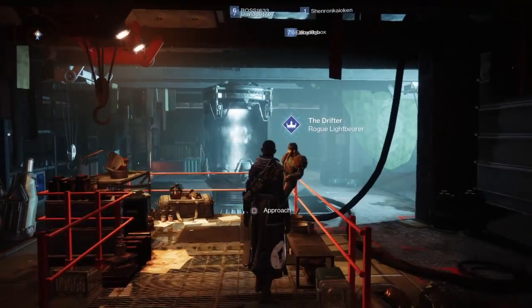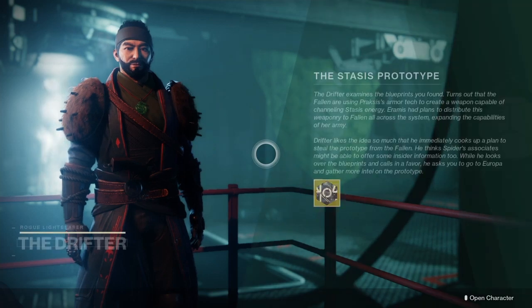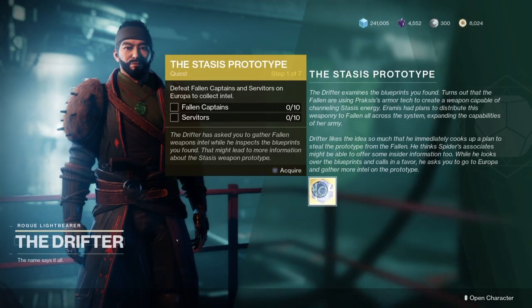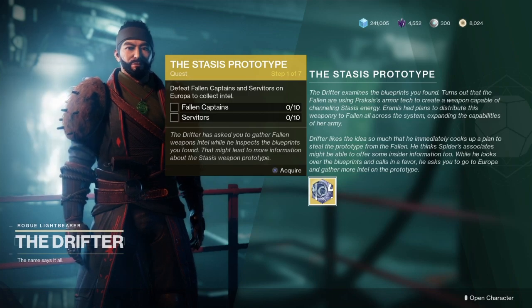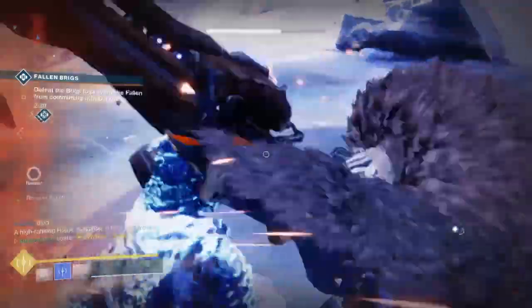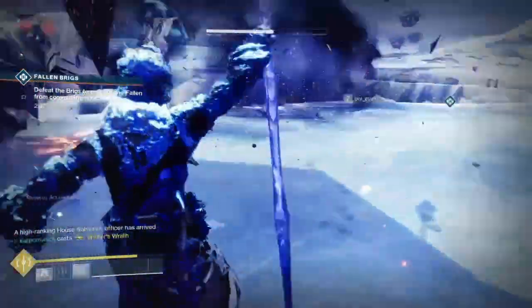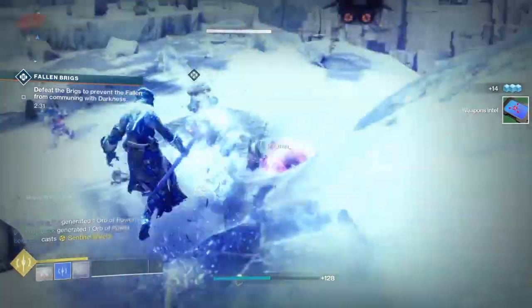The first part of the quest step: you need to head into the Annex and speak to the Drifter. This will be ready for you once you complete the main story for Beyond Light — the Stasis Prototype quest. The first part is rather simple: you just need to kill Fallen and Servitors on Europa.